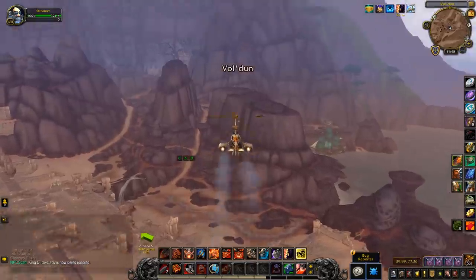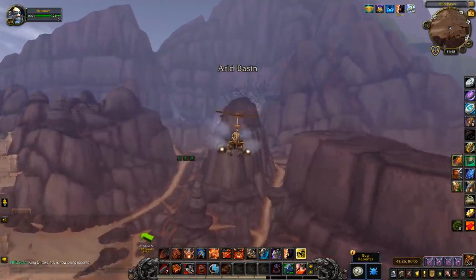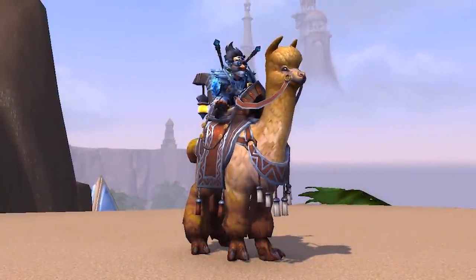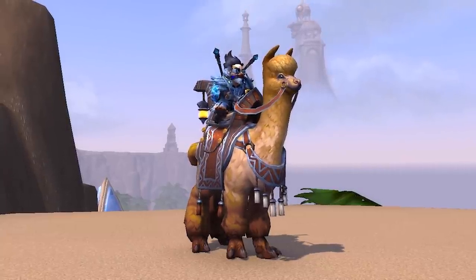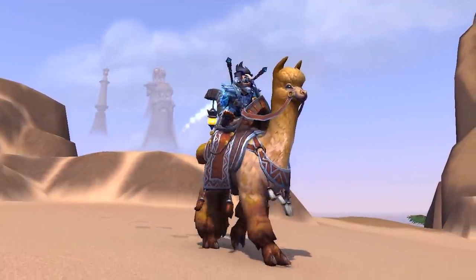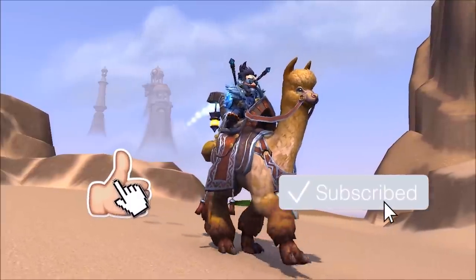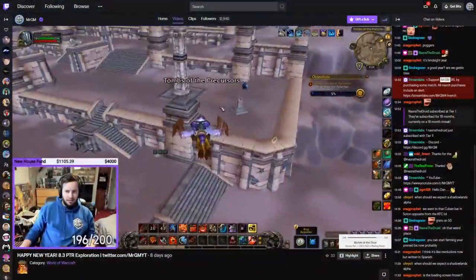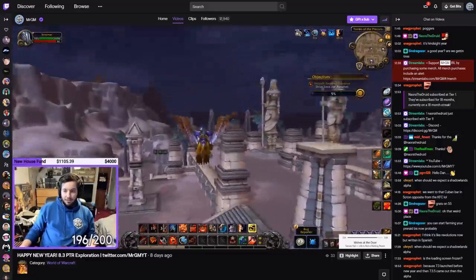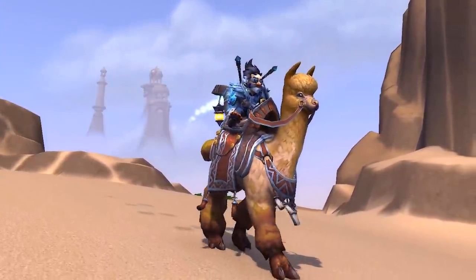That's it — those are the three brand new alpaca mounts coming in patch 8.3, Visions of N'Zoth. Let me know down below which one is your favourite, and if you have any more advice on finding the Elusive Quick Hoof, the Spring Fur Alpaca, or a confirmed drop of Molly — we haven't had a confirmed drop yet, but the mount journal states the boss in Vol'dun does drop it. A massive shout out to our Patreon supporters, YouTube channel members, and Twitch subs. Leave a like if you liked the video, subscribe if you haven't, and join the Discord with over 3,000 members. I'm also streaming on Twitch.tv/MrGM — I've been playing 8.3, looking for these alpacas and doing all the dailies. See you next time!